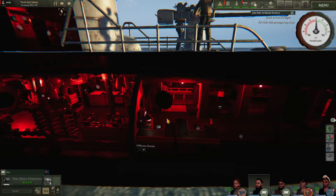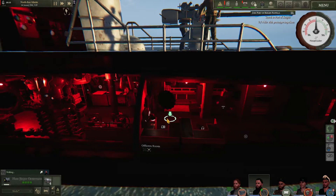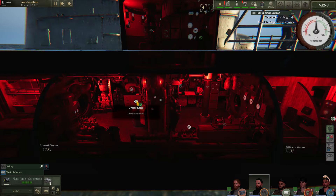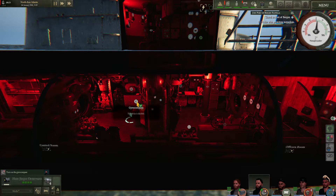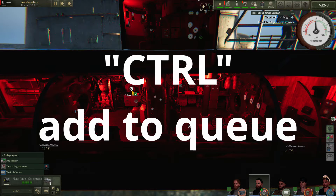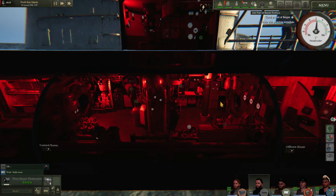Let's select Mr. Osterman here and right click to have him stand up out of his bunk. Let's assume I want him to turn on the gyro compass and then use the pinger. I'll click on the gyro compass and he will begin moving toward it. By holding the control key, I can add the pinger as part of his queue — gyro compass, then pinger.